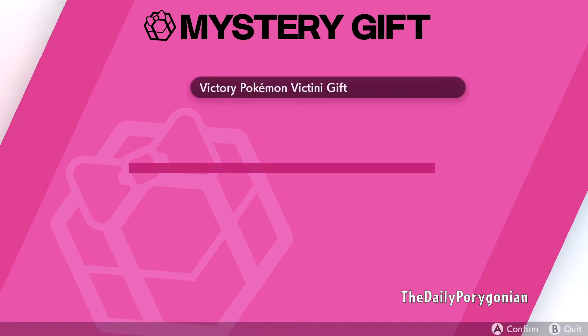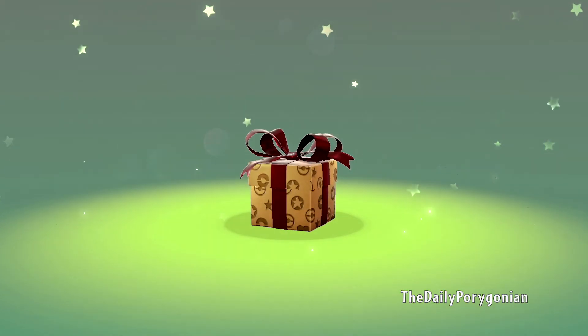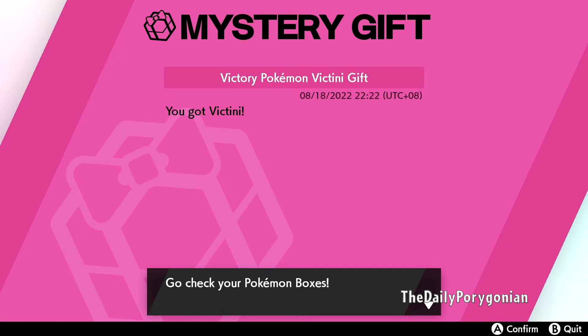It is none other than the Victory Pokemon Victini Gift. Let's claim it right now. It's really awesome that Victini is finally coming to Sword and Shield natively. It was originally revealed through datamines for the Crown Tundra, but there we go — Victini, the Victory Pokemon. Very appropriate for the World Championships. You got Victini! Go check your Pokemon boxes.